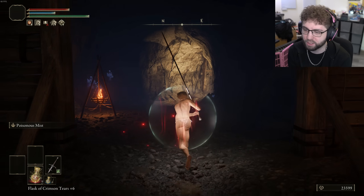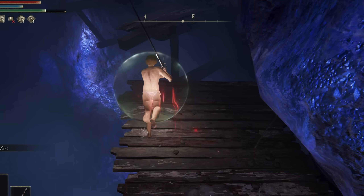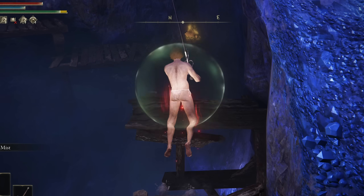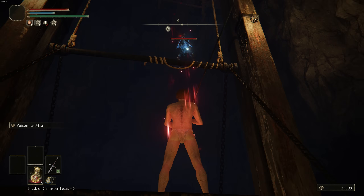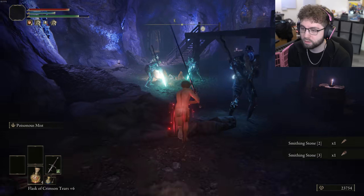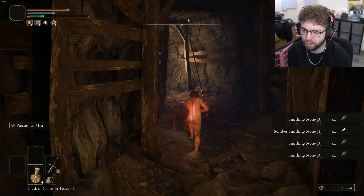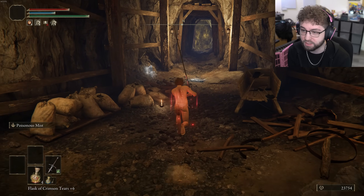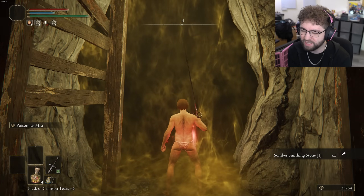There's a somber stone up there but I'm not going to grab it. I'll grab all the extra little things in here. Please don't make this longer than it needs to be — don't fall, don't be stupid, you've got a lot of money on you. Grab all of these and get out. Should be enough threes to upgrade — I have 10 of them and already did one upgrade, so I think I have enough. We just need to not die in this boss fight. It should be very easy.